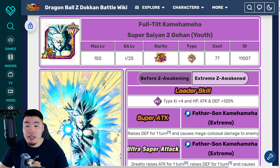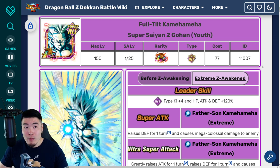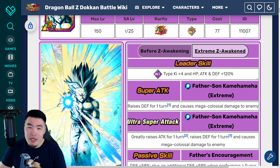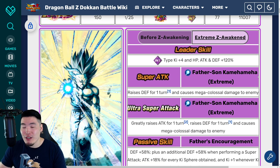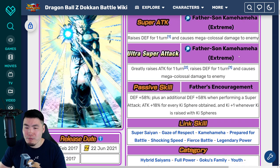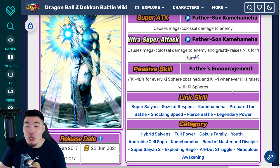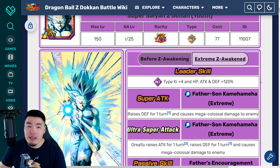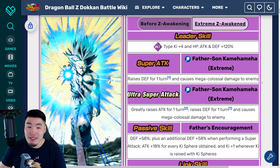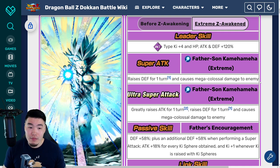And then we also have the Super Saiyan 2 Gohan, who is going to be Extreme Z Awakening soon. On Global, I'd say within the next 3 months he will get an EZA. On JP, he already has an EZA. And even though people are not that high on the EZA - I do agree they could have done more with him - I feel like they gave him exactly what he needed, which is defense. They gave him 58% additional defense on super attacks. Before, this guy just had no defense to speak of. He still hits very hard, and I think with the EZA he's very, very good. Definitely another one to consider, but he's not going to be as good right now because he doesn't have the EZA yet.